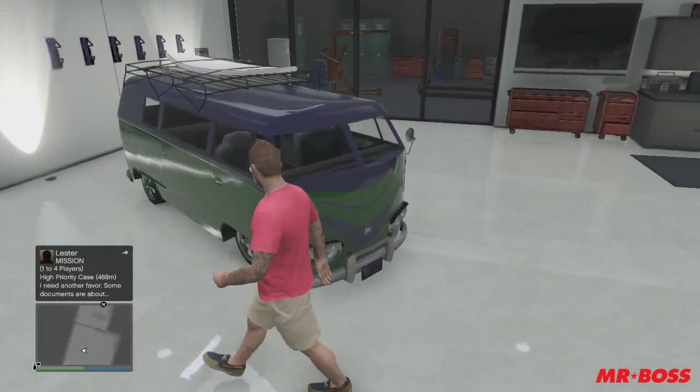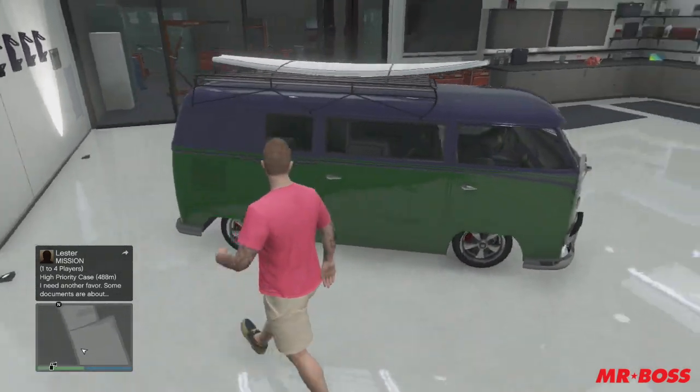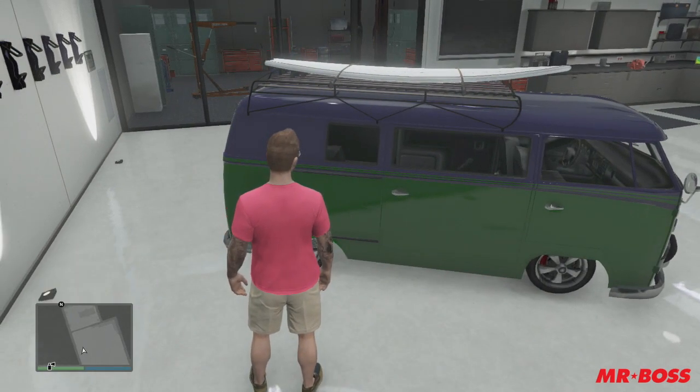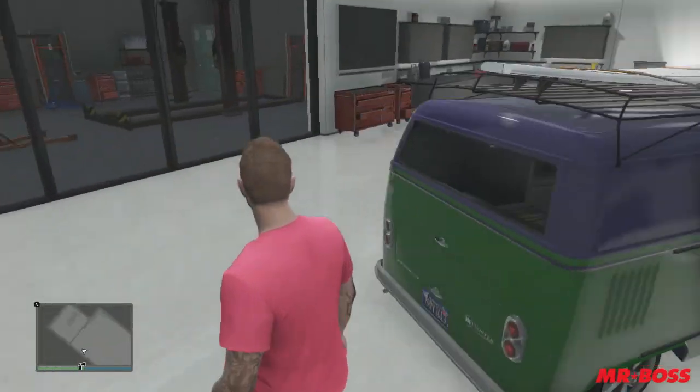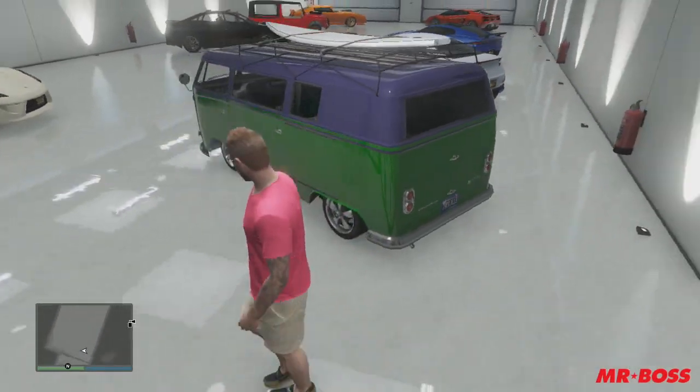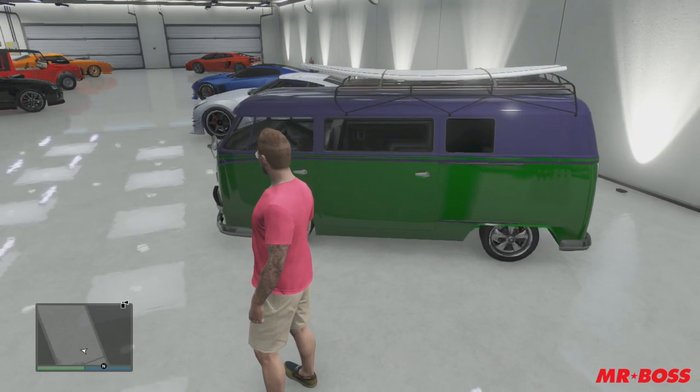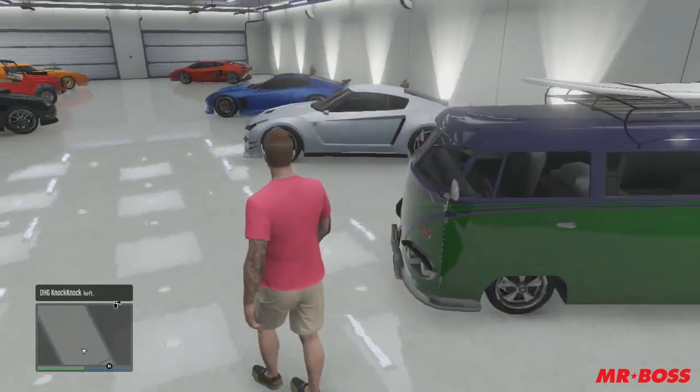The next one is really my take on the Mystery Machine. It looks really awful, but it's the BF Surfer. The reason I got it is because it has the surfboard on top, which you cannot add in a Los Santos Customs. It has to be found that way, with the surfboard on top. That's the only way to get it like that, and so I thought I would really keep it.